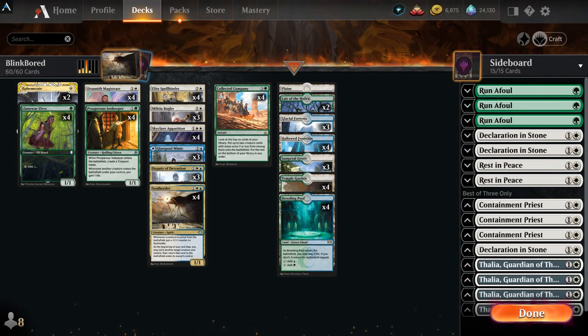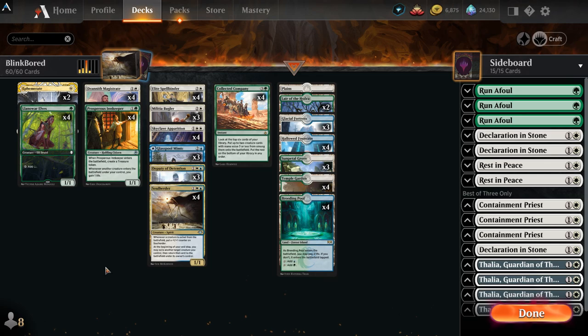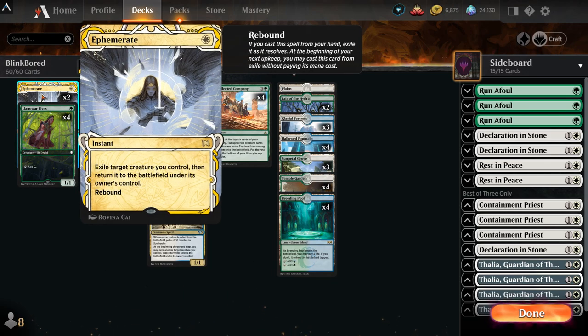What is up planeswalkers, Stheric here back with some more Magic the Gathering Arena. Today we're playing Bant Flicker by user of the channel 'Quite Bored' — his name, hopefully not a condemnation of my channel. This Bant Blink deck is essentially a deck where we get a lot of value with ETB abilities, and Soul Herder gets large and we kill our opponent.